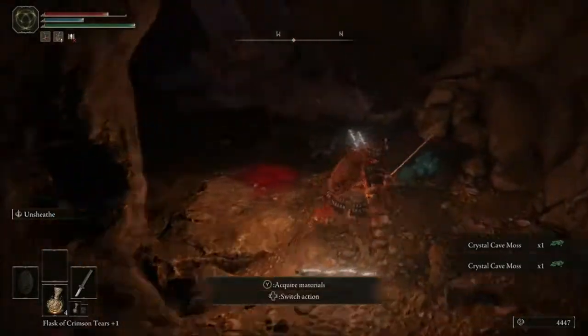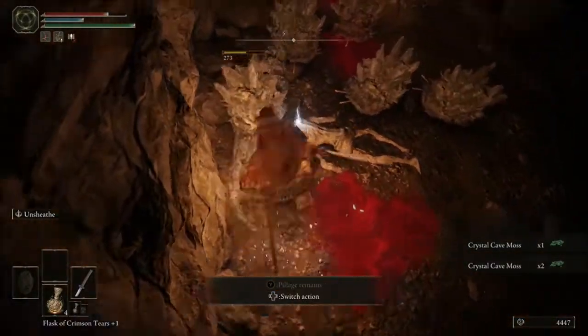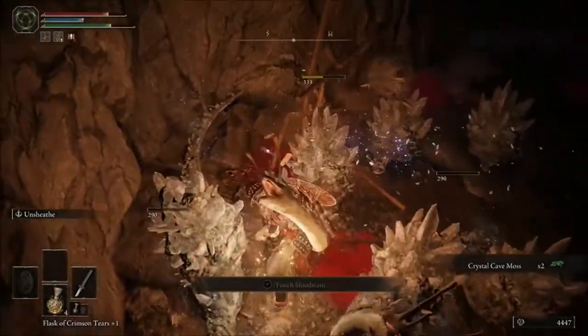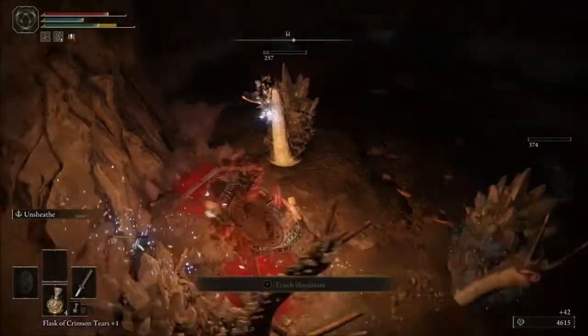Heading into the next cavern, you will see a group of the slugs on the left. Same as before, you just want to make sure you cut into them and cut them down as quick as possible so they don't gang up on you.